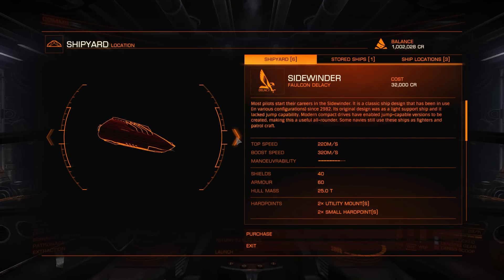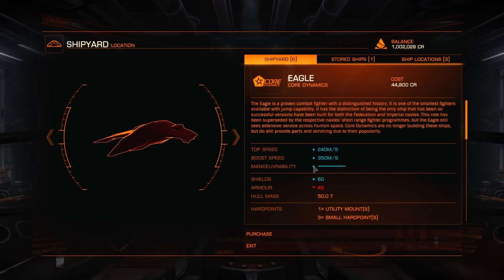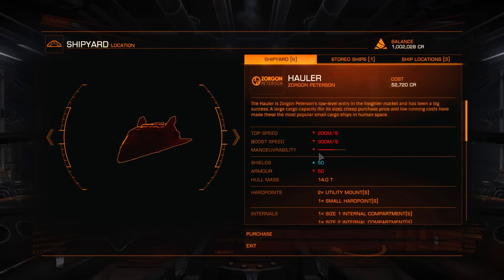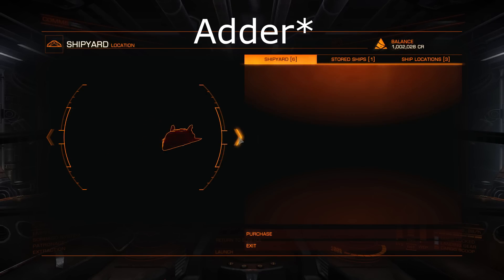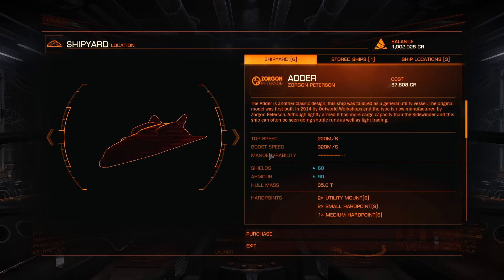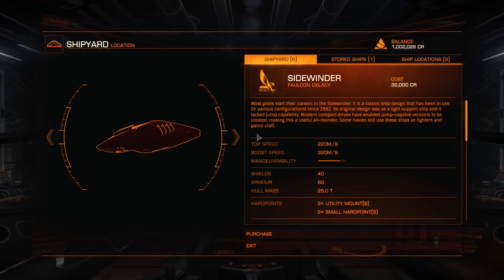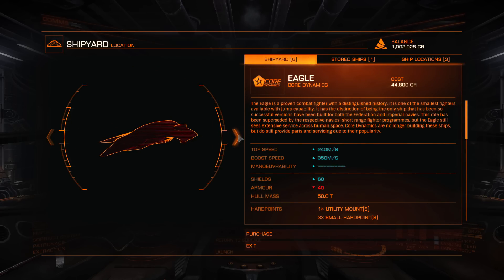We're going to be testing two ships: one's going to be the Eagle, one's going to be the Sidewinder. The Eagle is the most manoeuvrable ship in the game - it's got ten points to manoeuvrability. The Sidewinder is the second most, joint with the Hauler - I believe it's got eight points to manoeuvrability. We're going to have two versions of each ship: one the lightest version I can create, one the heaviest. The two internal compartments we won't be changing are the thrusters and the power distributors, as these are the main parts that affect speed and actual manoeuvrability.